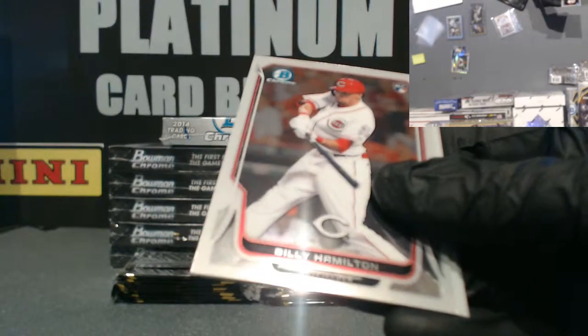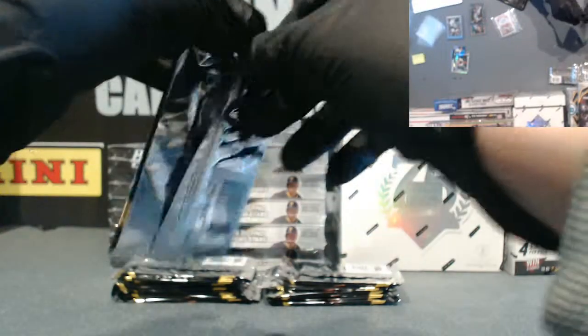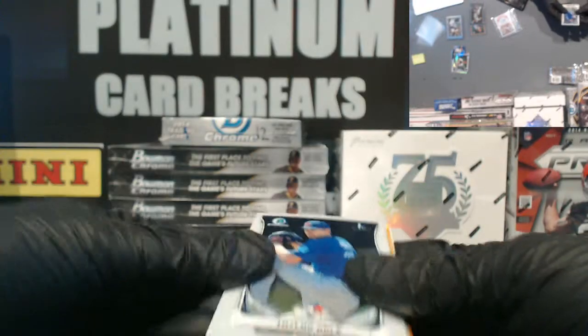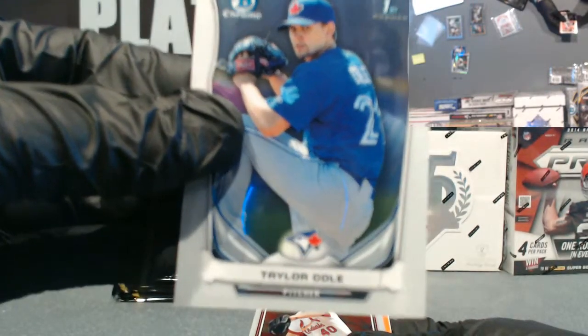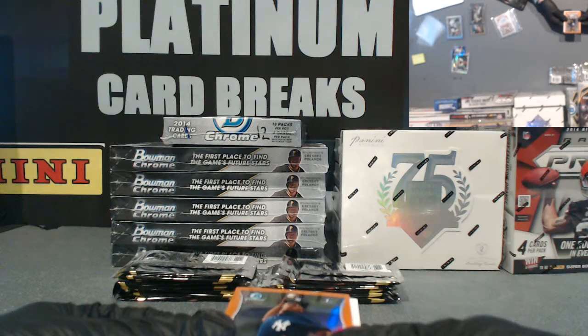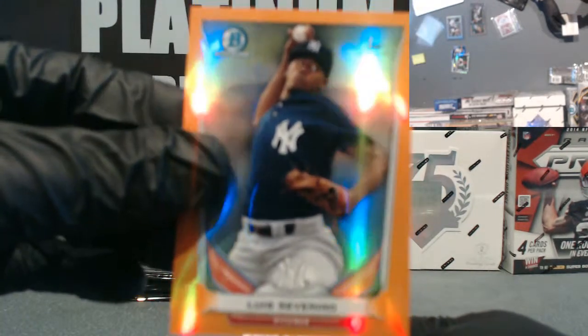We've got no Superfractors yet — we'd love to get you guys one. Jimenez, Kipnis. Rookie Card for Hamilton of the Reds. Whalen and Berry. I see Orange! Taylor Cole of the Toronto Blue Jays. Miller. Orange — going out to the New York Yankees, numbered 15 out of 25 — Severino. Nice card right there. 15 out of 25.